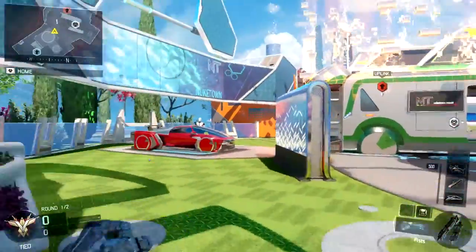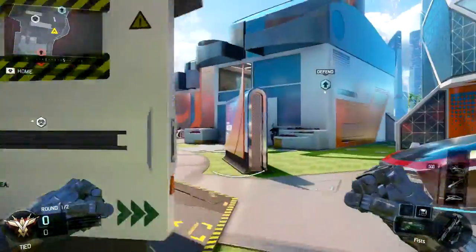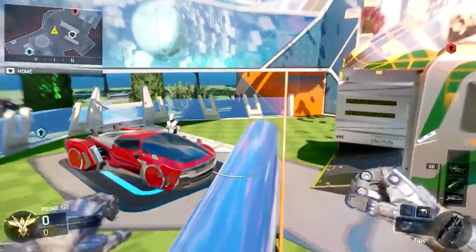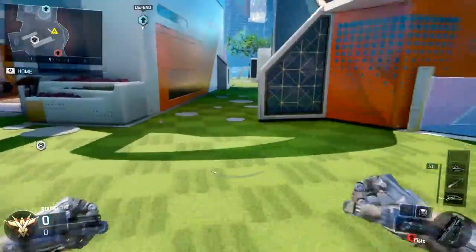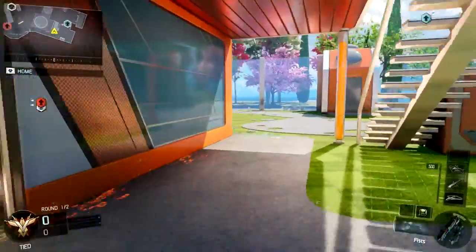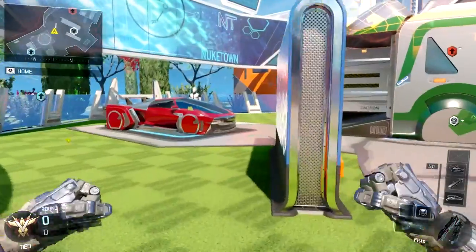That can potentially break you out of a spawn trap if you're stuck on one side of the map. There are tons of different ways you can use this and it's really going to save you a lot of deaths because it's going to keep your head down, protect you from fire, and let you move around the map a lot faster. One thing to remember is the higher that surface is above the ground, the farther you'll be able to slingshot yourself when you slide off of it, and thus the more distance you'll be able to cover.